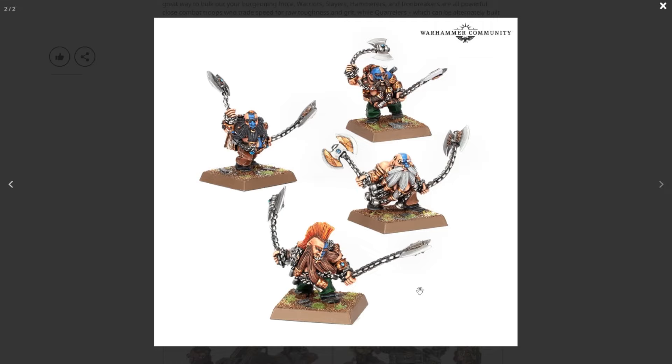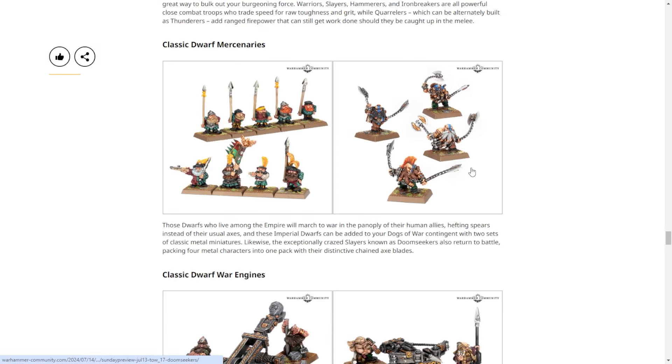These are Doomseeker Slayers — who are also Slayers but apparently allowed to skip the mohawk — and they look slightly better than the other terrible ones. They're metal. Except for the one guy at the bottom because he still has the red hair.